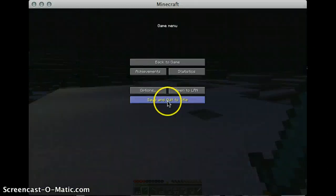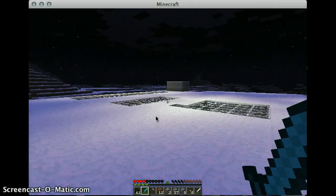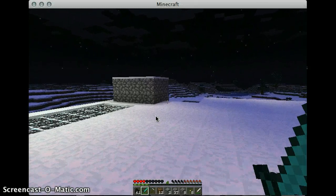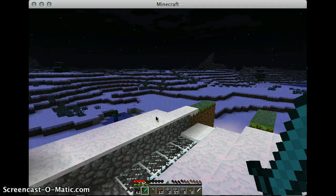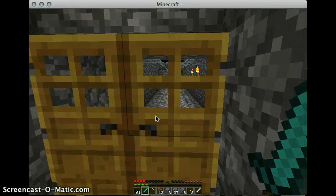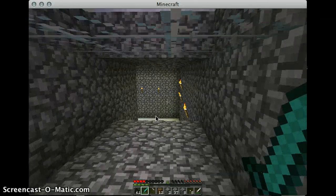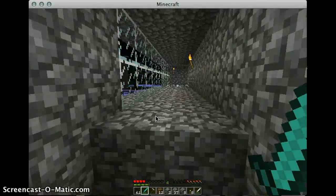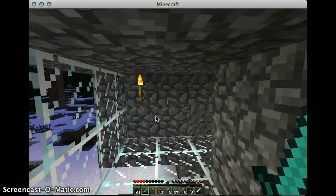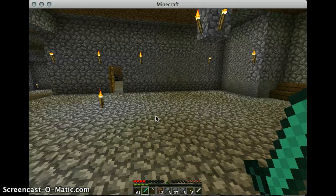The other mode is adventure mode, which is still a work in progress. It has multiple different things but it's basically like survival mode only a little bit harder. Then hardcore mode is the last mode — it's the same as survival mode but extremely hard. Every time you die, everything you create in the world goes away. So in survival mode if I die my house is still here because it's saved, but in hardcore mode it would all be gone and I'd have to start from scratch.